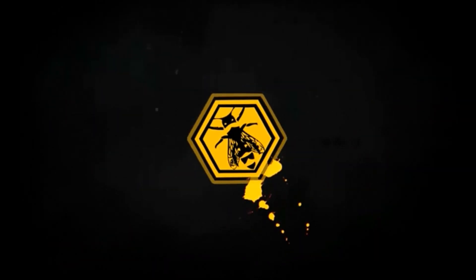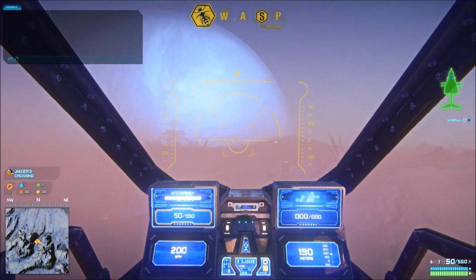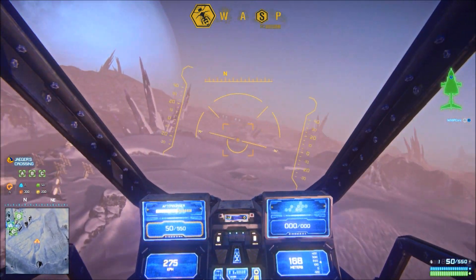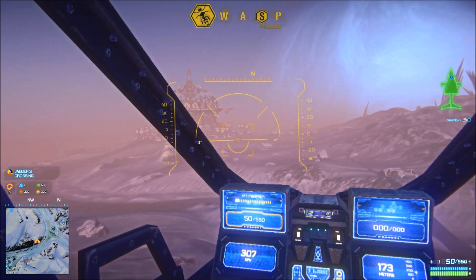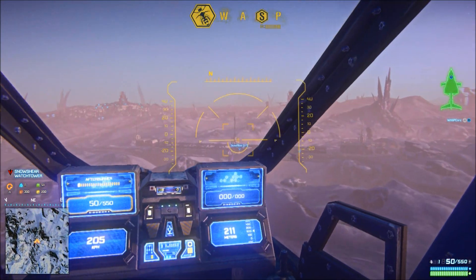This is Cor here, and I thought I'd do a little video tour on the new continent Esamir that was released some time back to Planetside 2. It is a snowy continent, contrary to Indar which is more of a desert kind of thing. I actually like the idea of a snowy continent quite a bit.